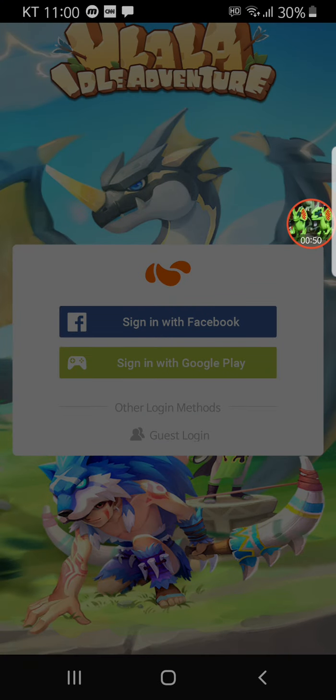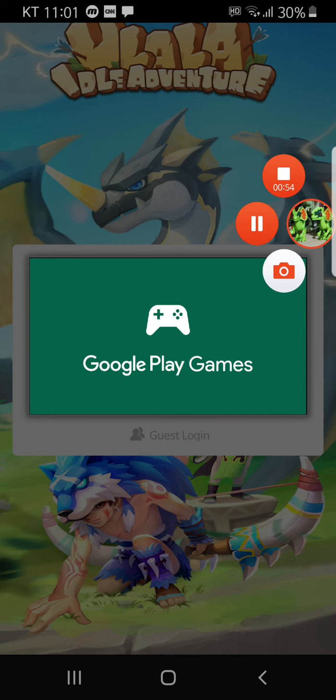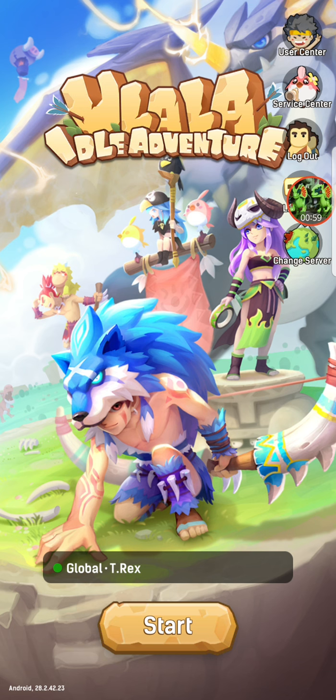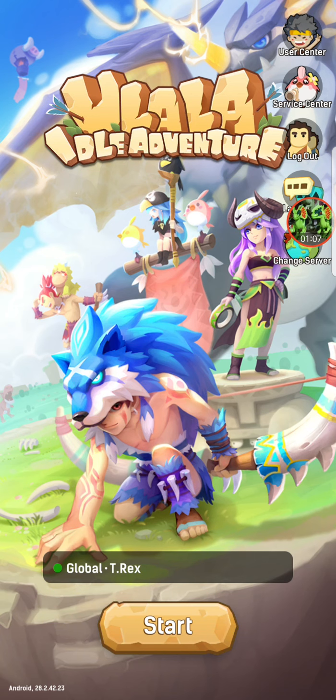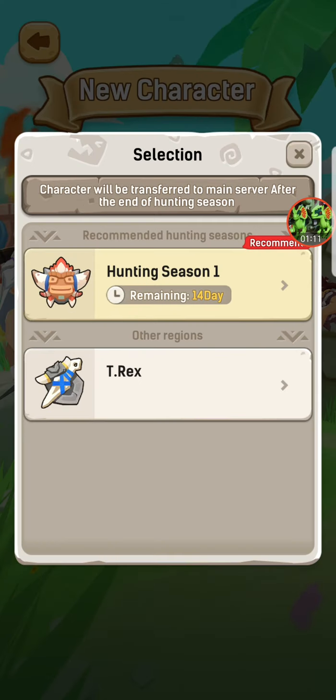I'm just gonna sign in with Google Play. There we go. So now that's processed — Global T-Rex, oh that's the server name. Selection transfers to main server after the end of hunting section, okay.